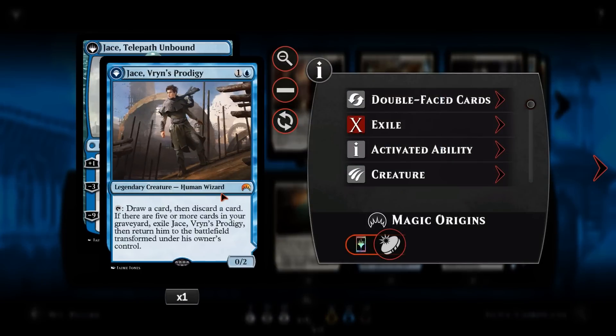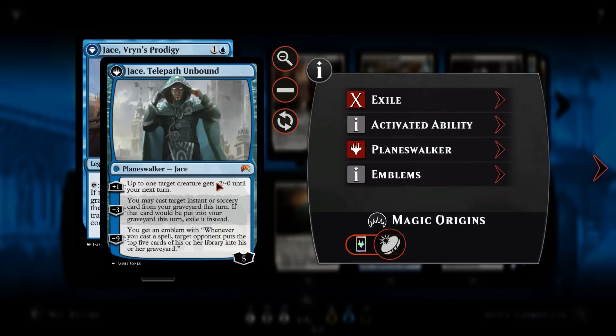Let's go right to the beginning. We've got Jace, Vryn's Prodigy — one of the first Planeswalkers we've got. Two and a blue for a 0/2 legendary creature, Human Wizard. He allows us to tap, draw a card, and discard a card. And then if there are five or more cards in your graveyard, you get to exile him and return him to the battlefield transformed as Jace, Telepath Unbound — a five loyalty planeswalker. His plus one gives up to one target creature minus two, minus one until end of turn, protecting himself since we're quite a control deck.